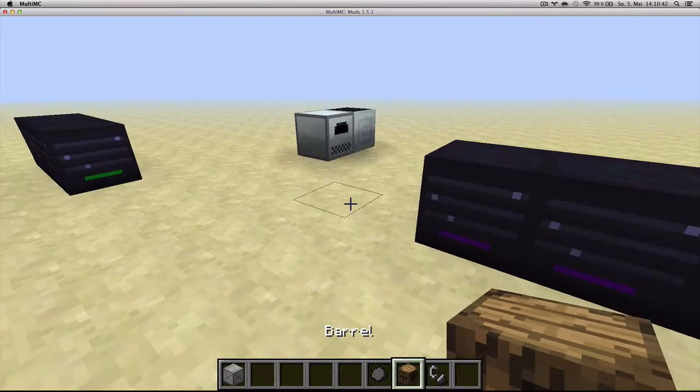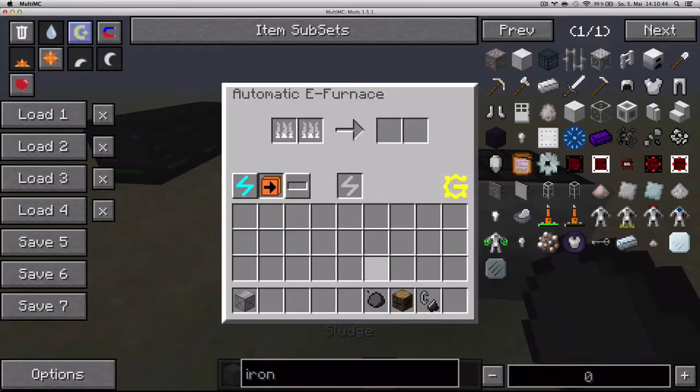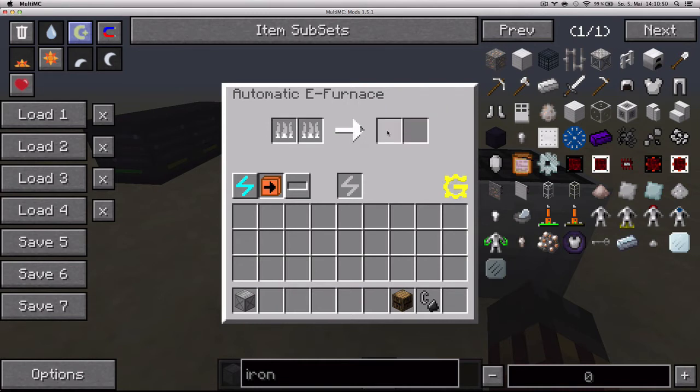Sludge has a new use — you can put it in a furnace and it'll turn into clay. So that's a new source of clay.